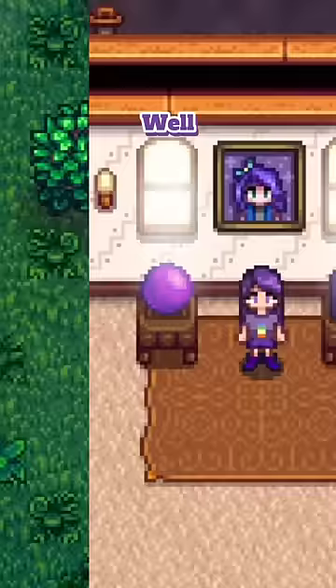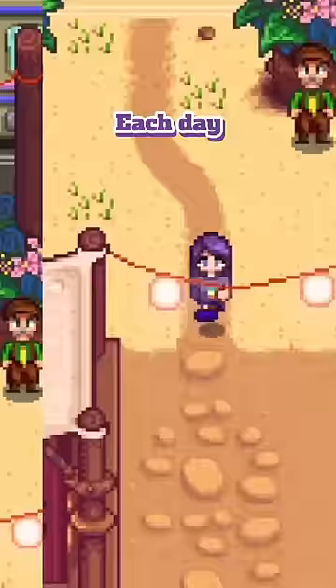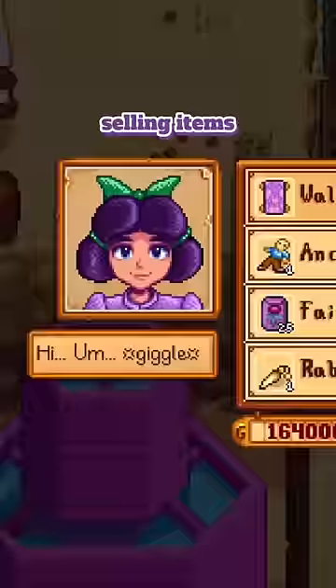Well, each weapon was specifically tied to a marriage candidate, and with the introduction of the Desert Festival in Update 1.6, this now provides a way to get your hands on one of these unique weapons. Each day of the festival, you'll notice two booths where two villagers will be randomly chosen to host their own shops, selling items unique to their characters.